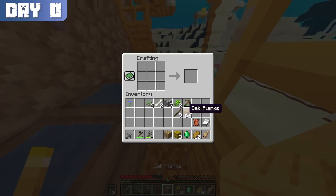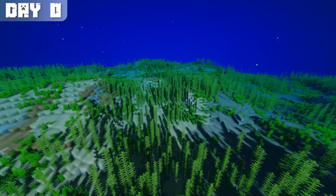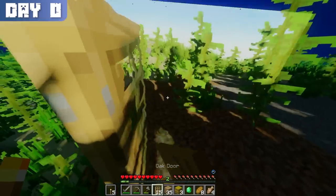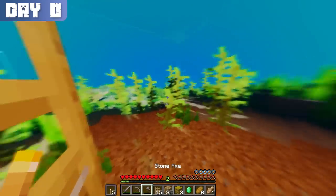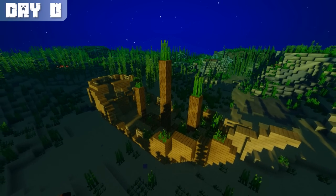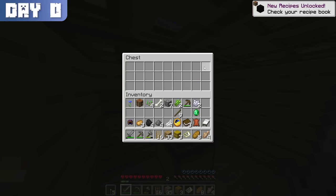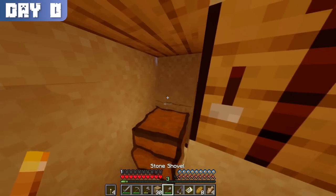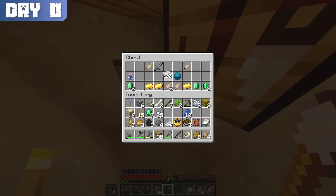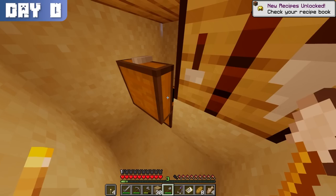After gathering more wood, I crafted some doors to use as makeshift air pockets and continued my journey out to sea, placing a temporary door each time I needed to replenish my air. As I explored the ocean, I came across a shipwreck stocked with valuables such as a buried treasure map, a leather helmet with projectile protection 4, and some minerals. The buried treasure also yielded more minerals, though nothing too crazy, and a potion of water breathing that I never ended up using.